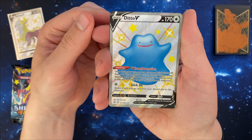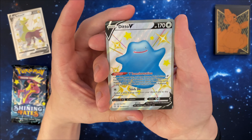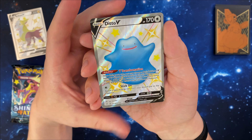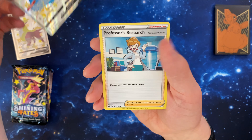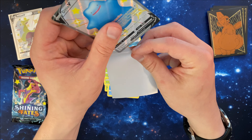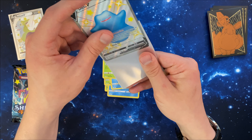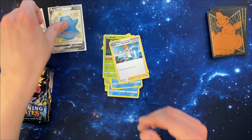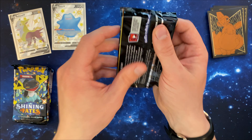A Ditto V — this is the last Ditto I've needed. Oh, I love this card, I've been wanting this for a while. That is definitely going into the binder, followed by Professor's Research. What a great pool to start off this 10 — could hardly ask for better. And a Toxicitry.